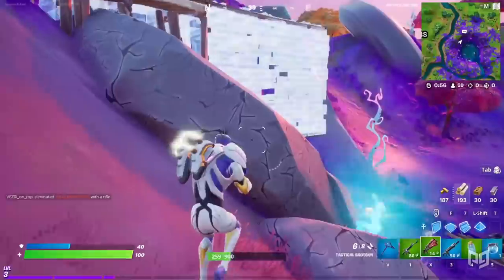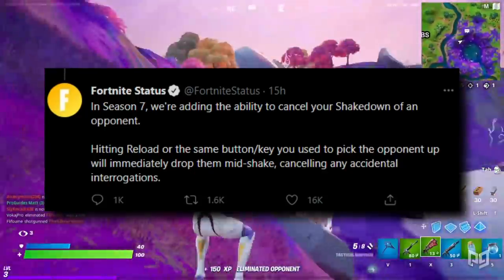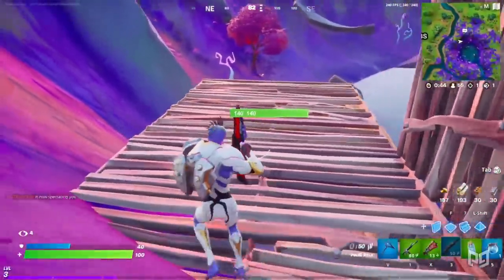First of all, let's talk about the change that Epic were most willing to talk about in their Twitter patch notes. Shakedown has received a small rework. In this season, you'll now have the opportunity to cancel your Shakedown — no longer will you be in the situation where you start a Shakedown and then get shot for it.